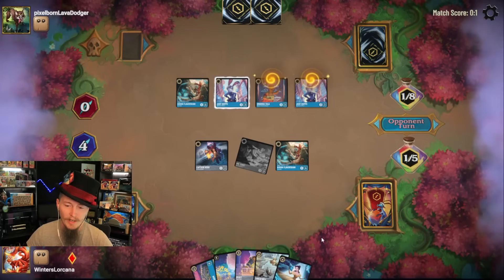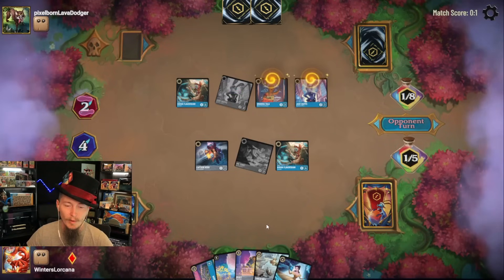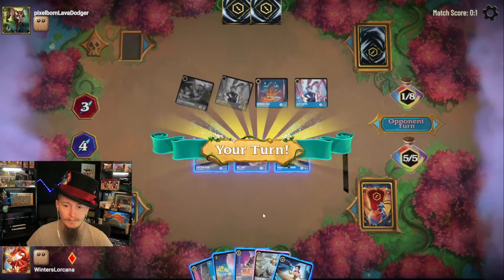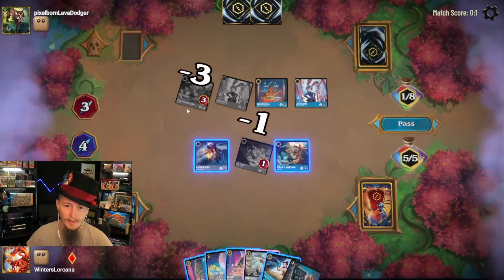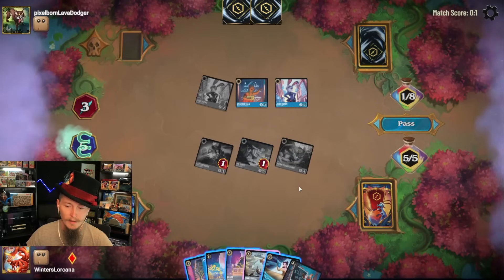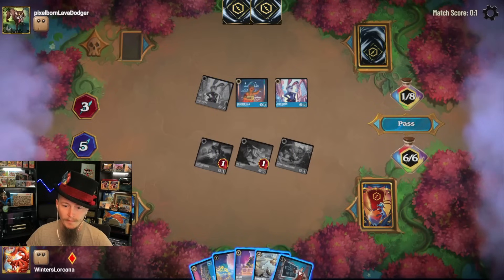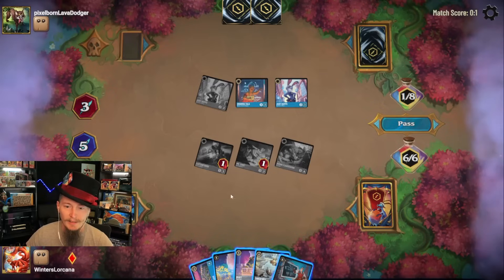Bell — that lets me continue inking. I just want to keep everything in my hand. Quest with Judy. We are going to take down Hiram just in case. We're going to ink the Belle. Tinkerbell — doesn't help a ton here. Let's get Gaston. The one damage just isn't going to cut it.